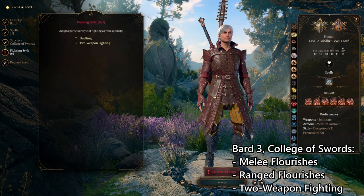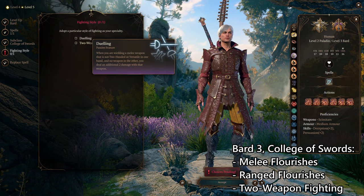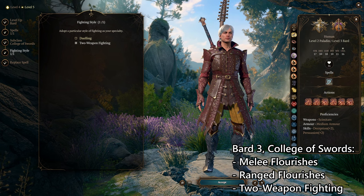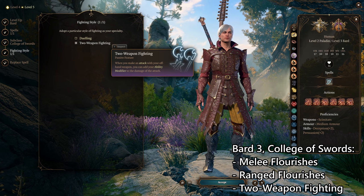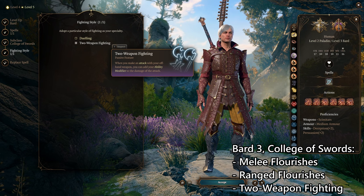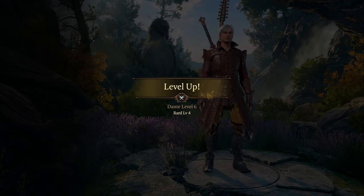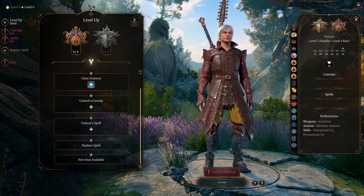As a buff from College of Swords, we also get an extra fighting style — and we're going with Two-Weapon Fighting. Like Dante, we're going to be dual-wielding crossbows. Two-Weapon Fighting allows our offhand crossbow to use our ability modifier, giving our crossbow combat even more power. You also get expertise in two skills — Persuasion and Deception, for example — so you just double your proficiency bonus there.